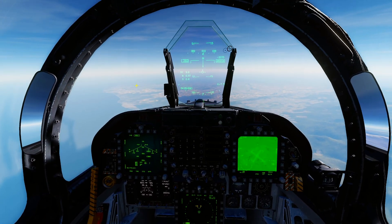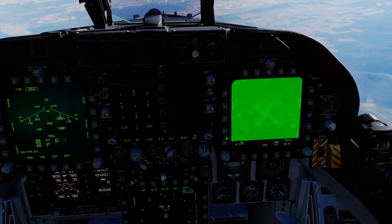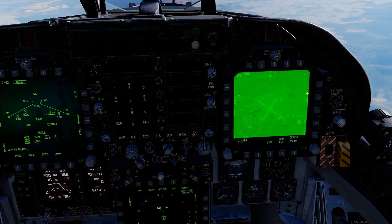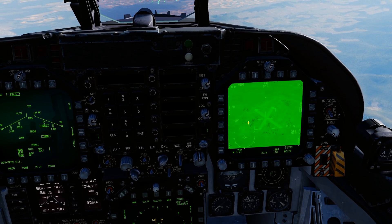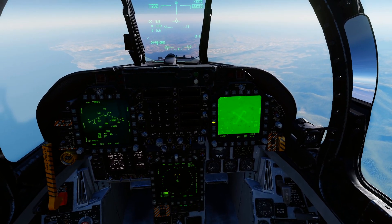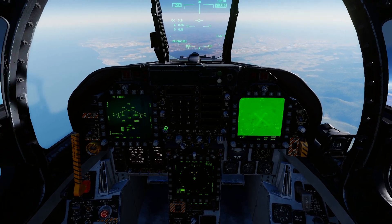Welcome back. We're going to quickly run through how to use a buddy laze. We've got a JTAC down on the ground lazing a target down there - we can't see his laser, but he's got a target picked out. We've got the targeting pod looking in the general area of where all the targets are, but we don't know which one he is designating.